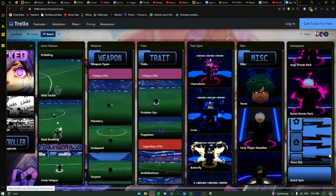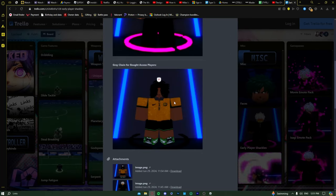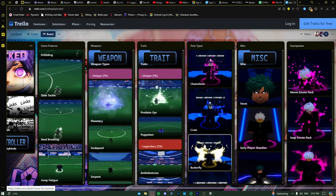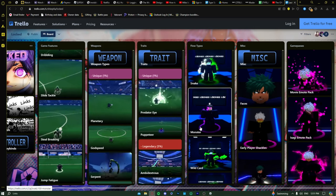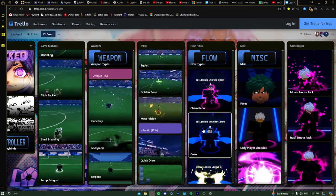Game passes are pretty cosmetic — I have one because I bought the game. Emotes, Trello changes — not that useful. Faces don't help out. Flow types are all cosmetic, but here are the decent ones in my opinion: Lightning is good, Wild Card looks decent, Monster is bad, Snake is mid, School is okay, Demon Wings is amazing, Genius is okay, Butterfly, School, Crow is cool, and Chameleon is okay.